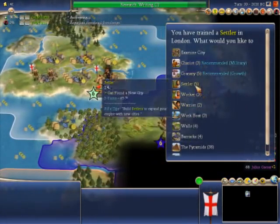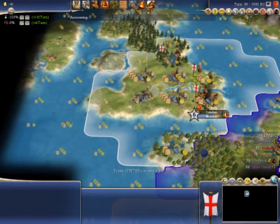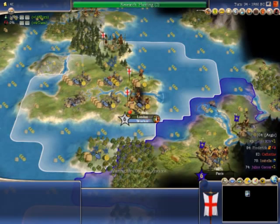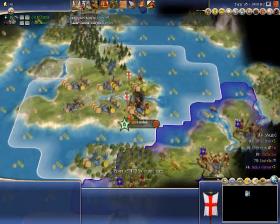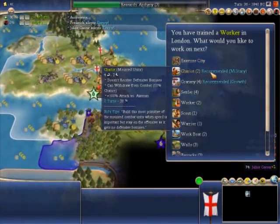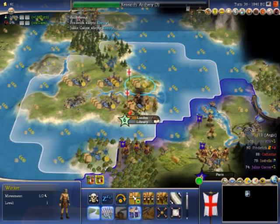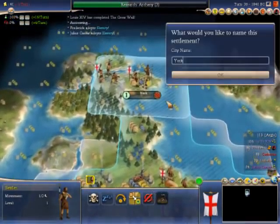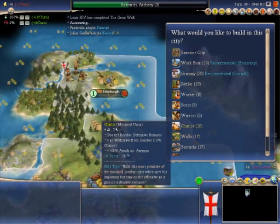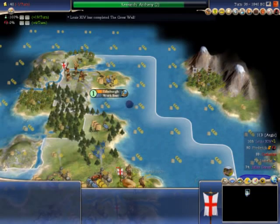I've built a settler now, and I'll build another worker. I'm going to put the settler up to the north where Scotland is - this is my usual tactic when playing the world map. I've just researched hunting, which will help me to use these deer here. I'll research archery next and go ahead and build a library, which increases your research in a city. I'm going to call this new city Edinburgh, which is pretty much where Edinburgh is. And there's fish right next to it - fish can be harvested using work boats.